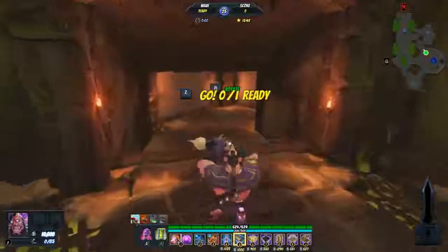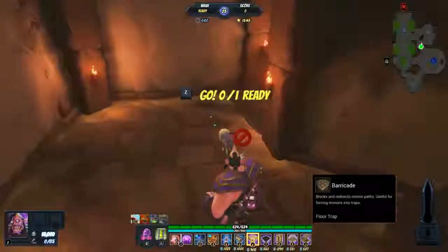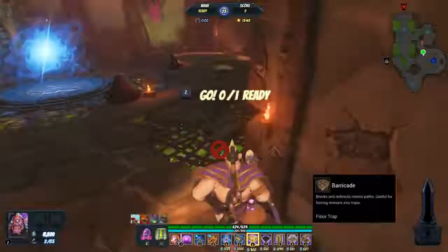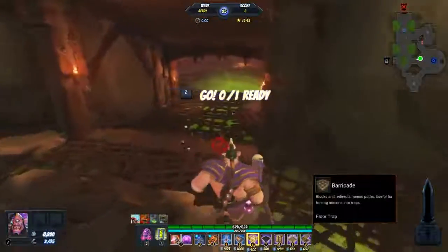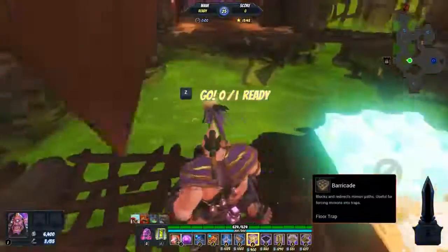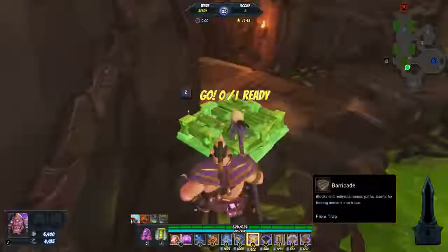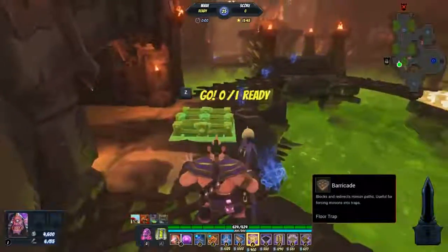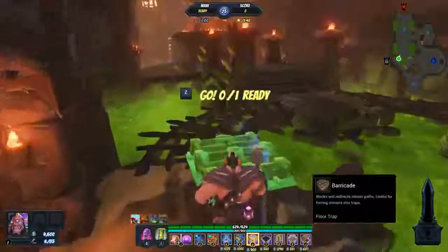I'm going to do the usual pathing. I don't think I've done it on other difficulties for this map, but just try and put out as much damage as possible — close to the gate and skip the go-break. Let's just at least set that up first.